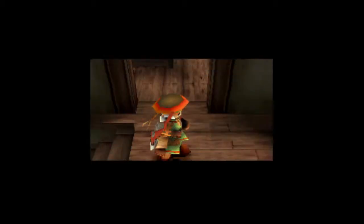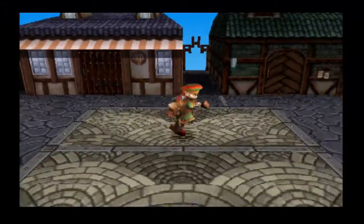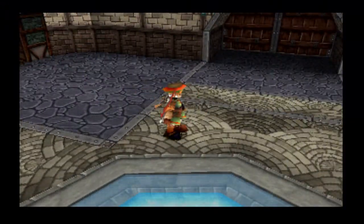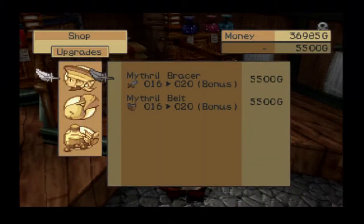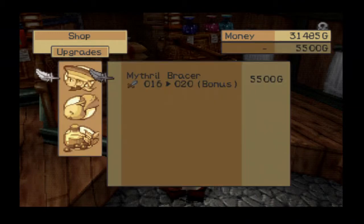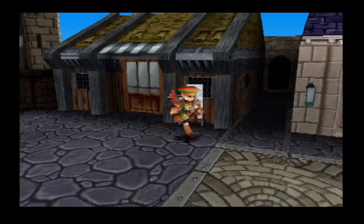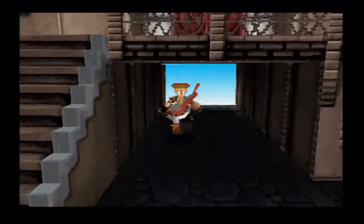I thought we were gonna have a meeting with Bell and Duke and all those other people, but I guess not. We should have the final upgrades over here. I'm just gonna get the belt for right now, just in case we do need that 30 grand. I could probably use the defense a little more than the attack right now, since I have a little extra attack for some odd reason.